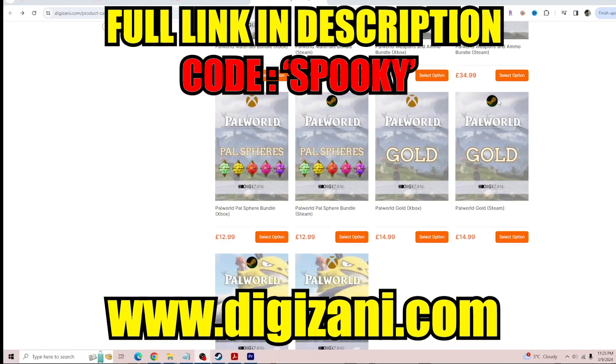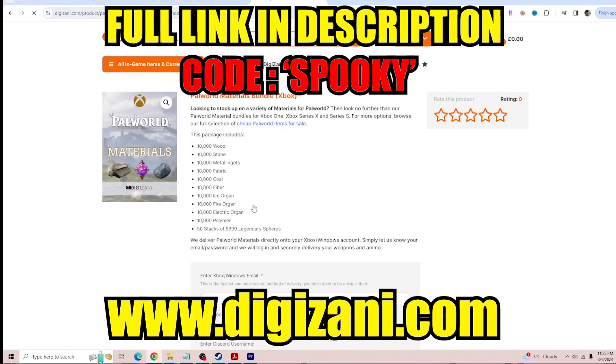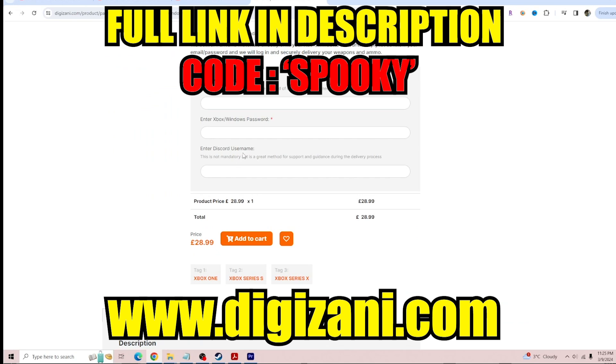For cheap materials, weapons, gold, and ammo on Palworld, or boosting services such as power leveling your character, check out this site, DigiZandy. You can also use my discount code SPOOKY for an additional 5% off.